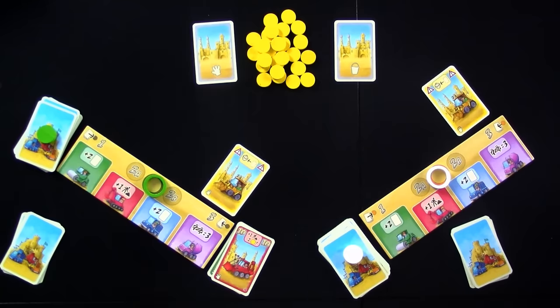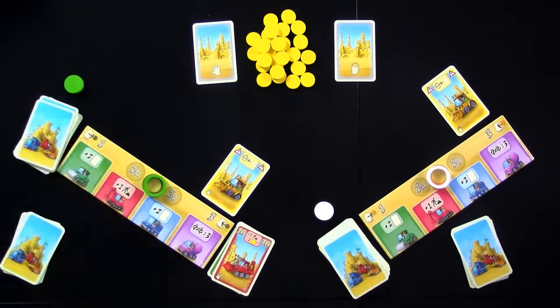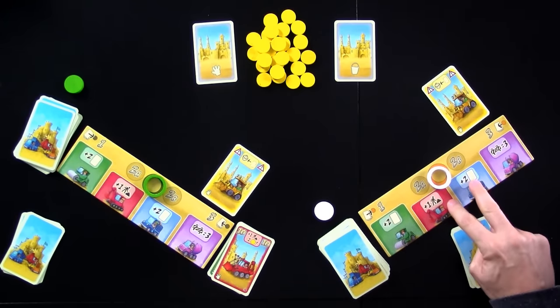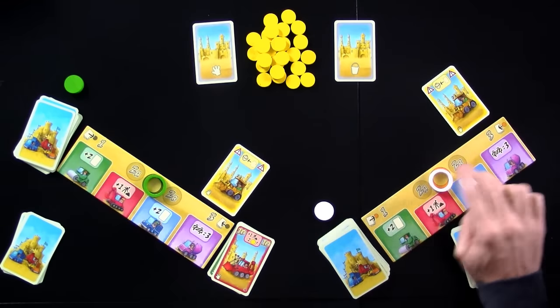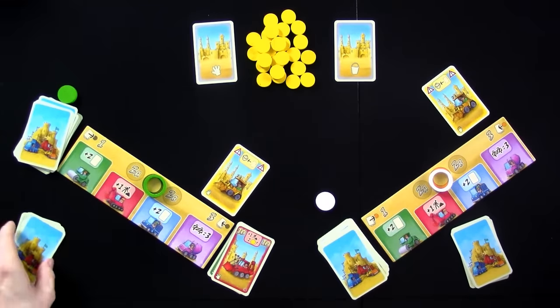This is a game where everybody plays simultaneously. It's not a real-time game — you don't have to rush — but everybody can just do their turns at the same time. At the beginning of the round, you take this little marker off your draw pile to indicate that you are going. Once you have finished all four steps — draw, build or more drawing, and then discard — you put this back to indicate to everybody that you're done. Once everybody is done, we're finished with a round.